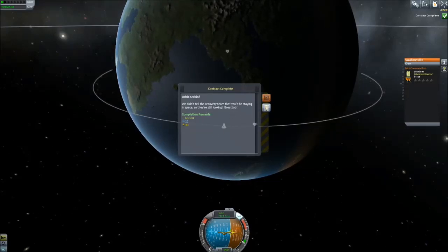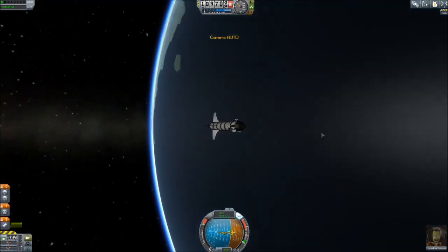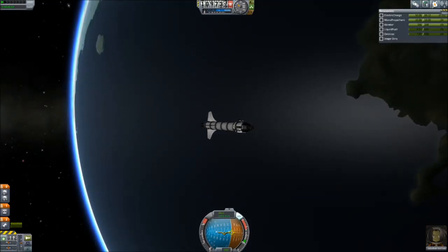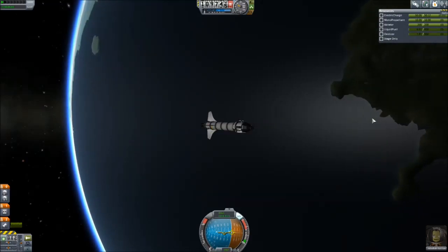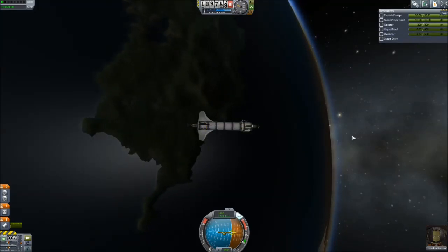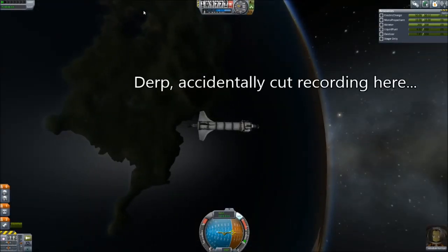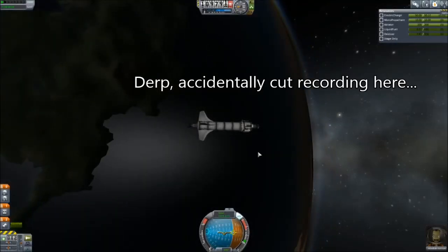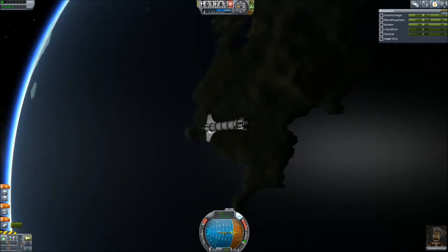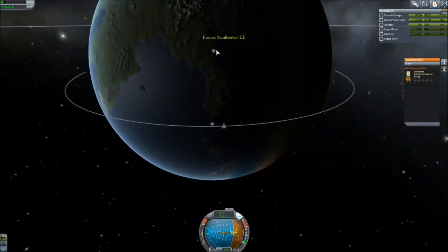Don't tell the recovery team that you're staying in space - they're still looking. Great job. Alright, so we're going to do the same thing we did last time, other than hoping that Jeb doesn't die here. We do have a little bit of fuel. That little bit of fuel is still just enough to make it - as Scott Manley would say, we have tons of fuel left. We have like six units. That is enough once we get to the apoapse to drop us back down and let the orbit naturally degrade. I did quick save to get back to this point, just in case, because I really want to experiment and see if I can keep Jeb from dying while trying to land.